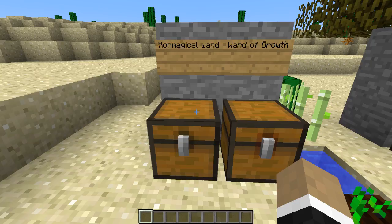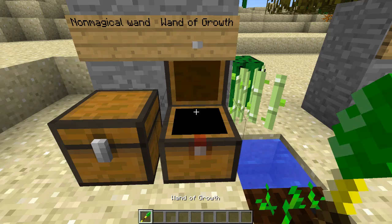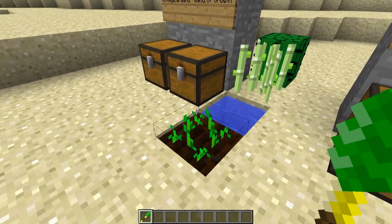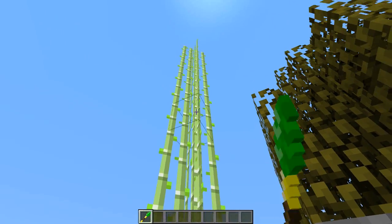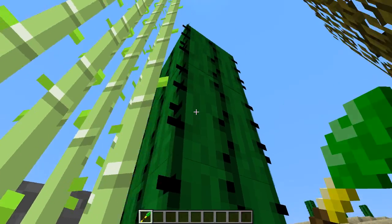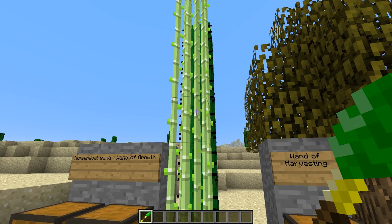Now let's get into the real wizarding wands, shall we? So this is the wand of growth. This is the crafting recipe. All the crafting recipes for the wands that do stuff start with a gold nugget, stick, and an emerald, and then it's just various items on either side of the emerald. So this is the wand of growth and it grows things — things that even bone meal can't usually grow. You can grow wheat with it, but you can also grow things like sugar cane and make it grow really really tall. You can also grow cacti, which you can't do with bone meal, so it's pretty useful.